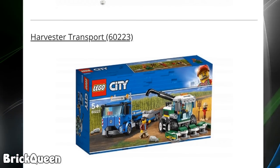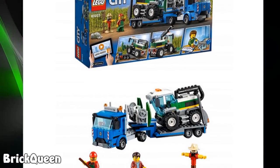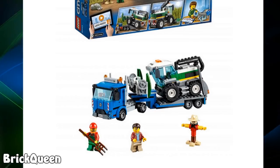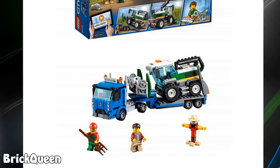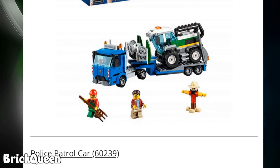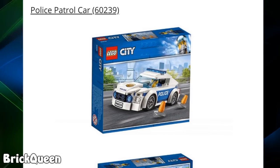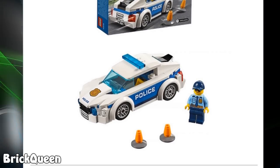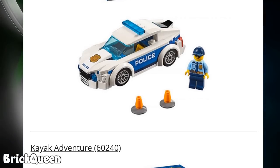Then we have a Harvester Transport — they've made transports before and harvesters before, but I think this might be the first harvester transport combining them. It's got a cute goofy little scarecrow on the side. Then another basic Police Patrol Car — they've made way too many of those. This is a very very basic set we've seen too many times.